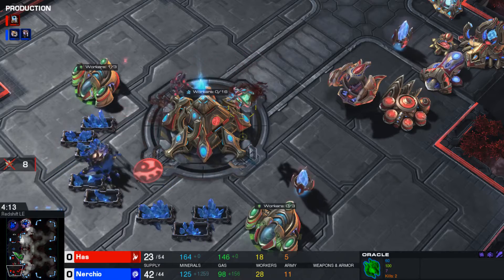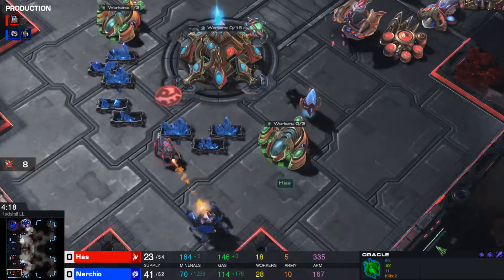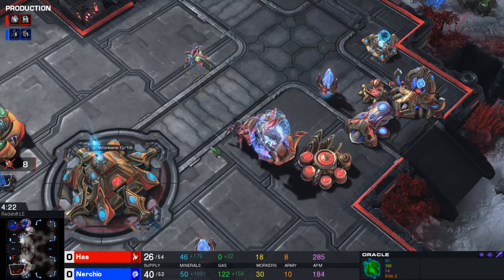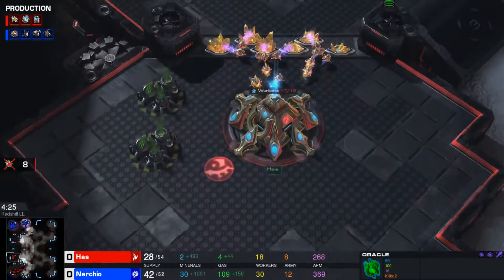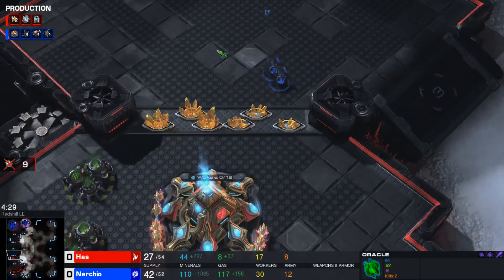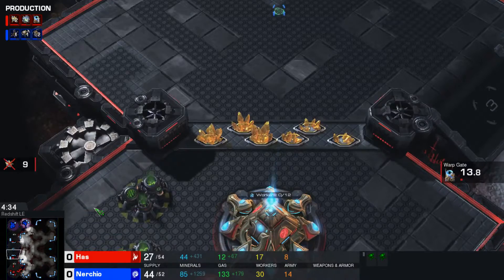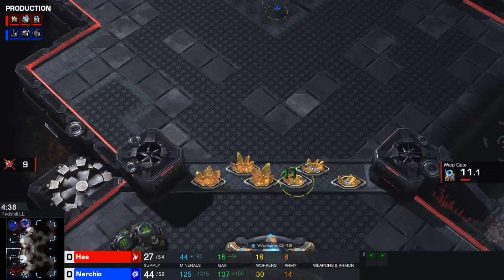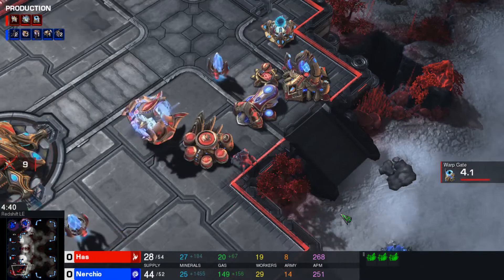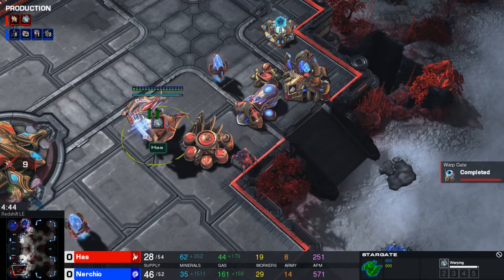The oracle is out of energy at this point and the gold base is back up. A ravager is going to be taken out with relative ease from the stalker, but that oracle did some damage. Here's another interesting concept of this map — it's very easy for the opponent to come right over to these gold mineral patches and start taking out the probes.